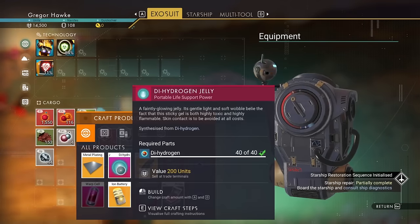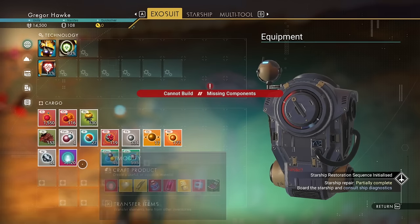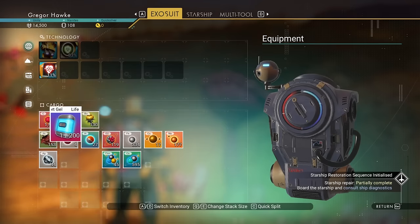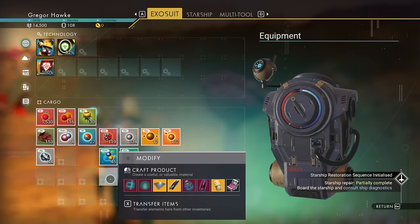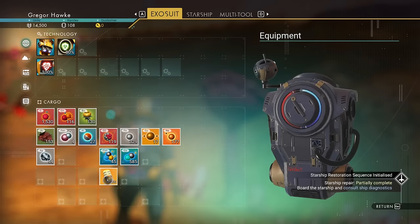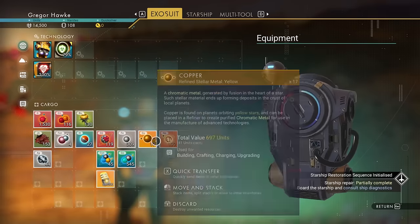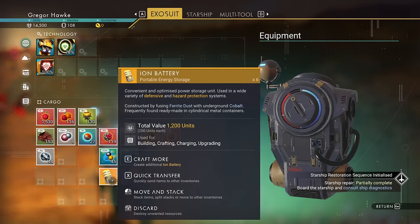As early as you can, you want to wean yourself off needing a bunch of oxygen and sodium to keep yourself alive. That means making life support jellies as well as ion batteries. Life support gels only take dihydrogen as well as carbon, so they're super easy to make. Ion batteries take cobalt as well as ferrite dust. Cobalt only spawns in caves, so keep that in mind. Early on, I try to save all sodium for my ship's shield, so I like to make at least 10 ion batteries for my own personal use.